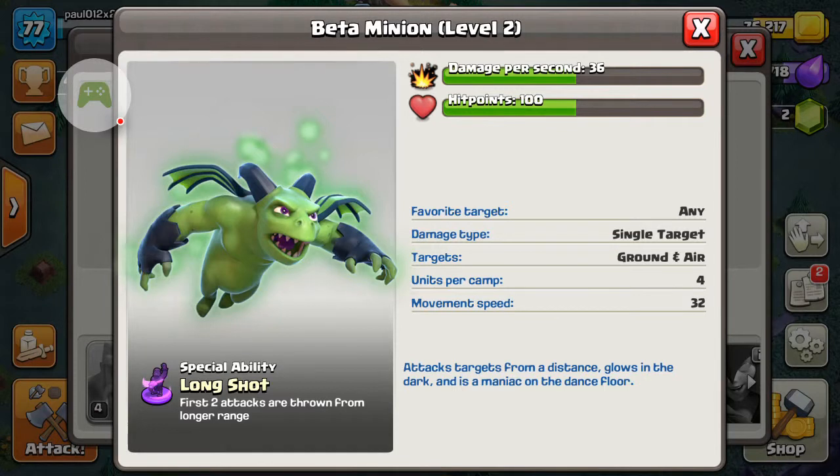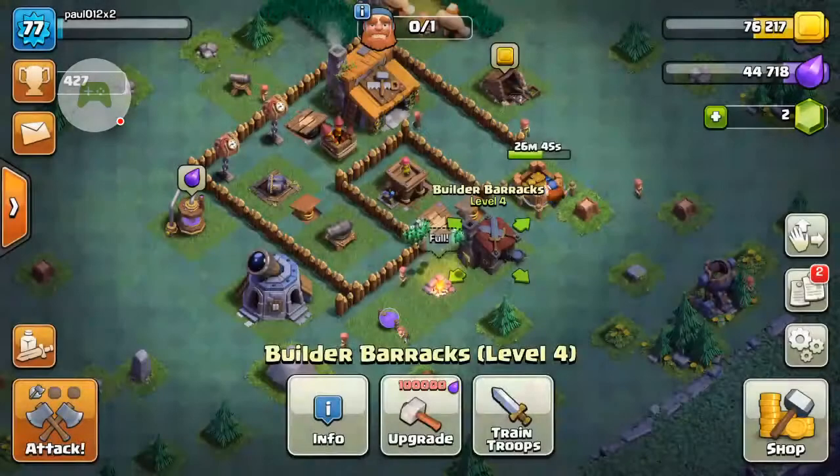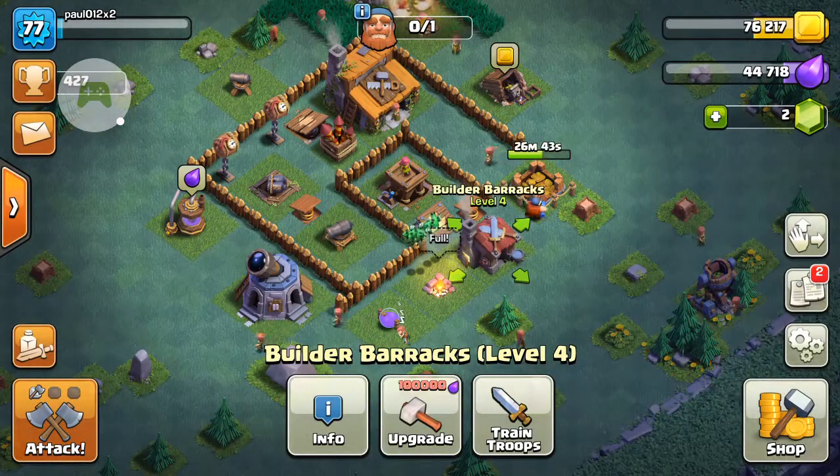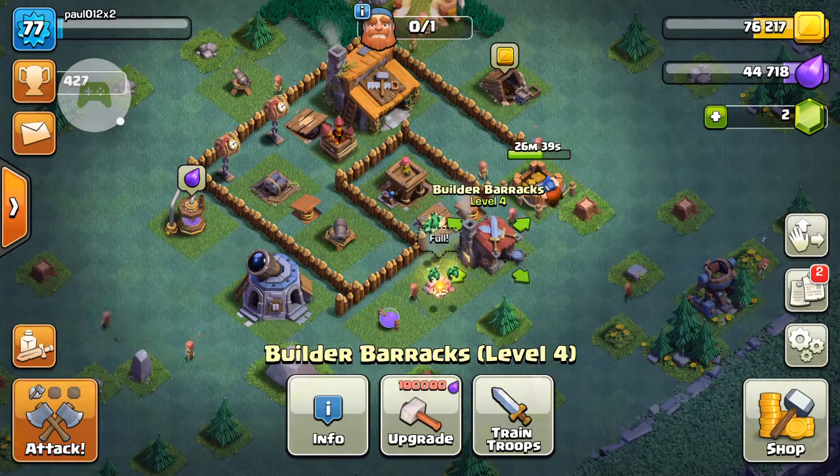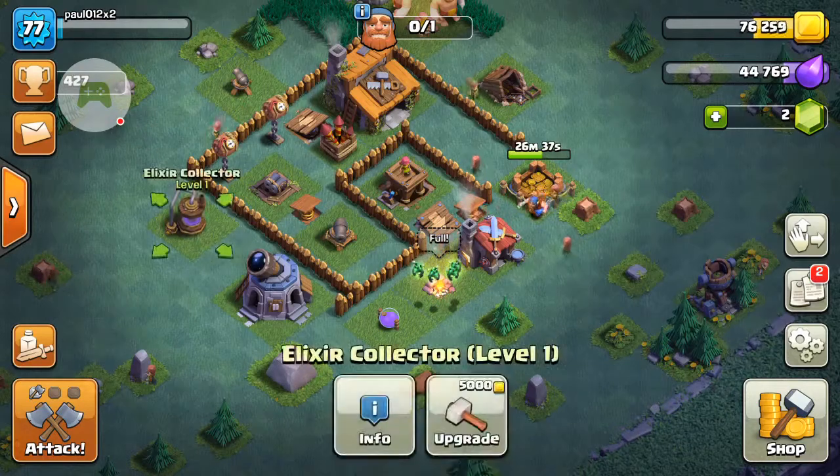The Beta Minion's special ability is Longshot, which allows it to throw from a longer range for the first two attacks. Now let's talk about what to upgrade at Builder Hall 3.